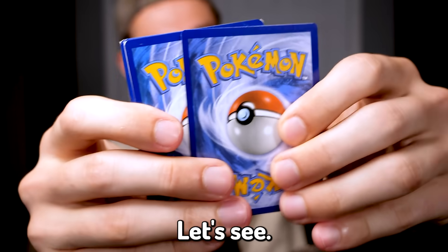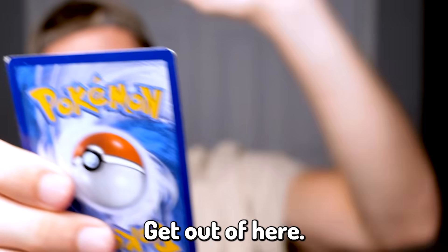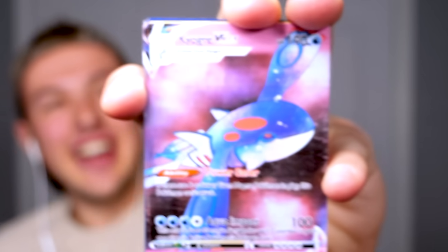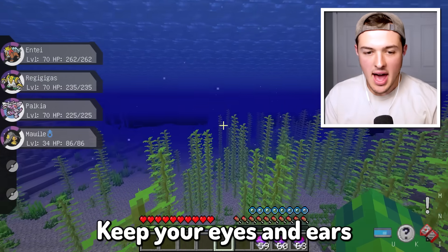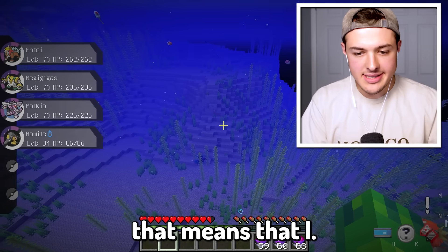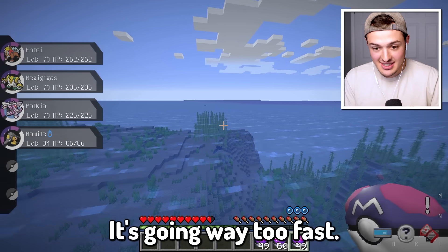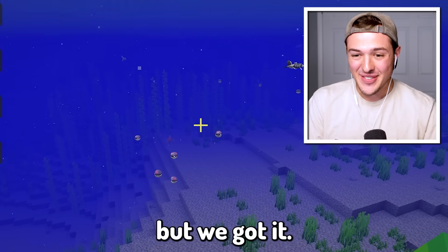I spoke way too soon — we got an energy card. A beautifully dumb energy card. Get out of here. Next up — oh guys, guys, guys, check it out! This, my friends, is a Legendary Galaxy Kyogre that we can now go into the ocean and find and capture. Something's moving really fast. I see the galaxy particles on it. I don't know how I'm going to capture this thing — it's moving super fast. Wait, it's coming back. I don't know which one it went in, but we got it! That was a close one.